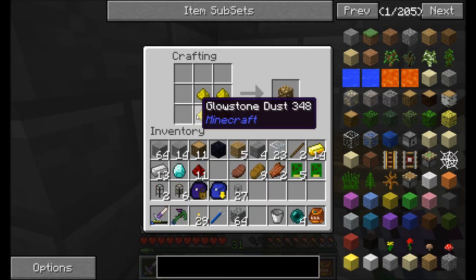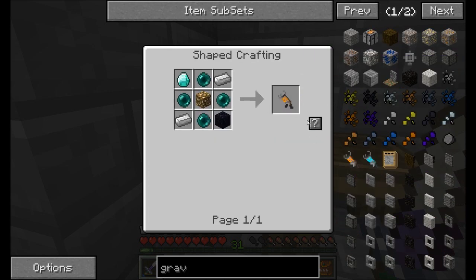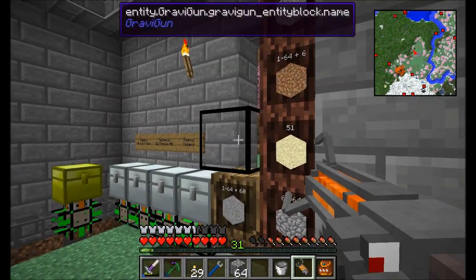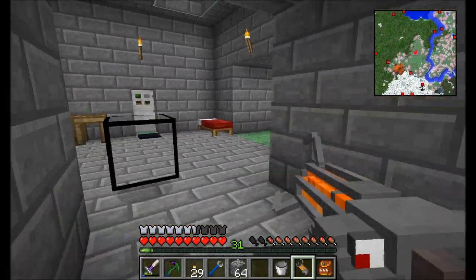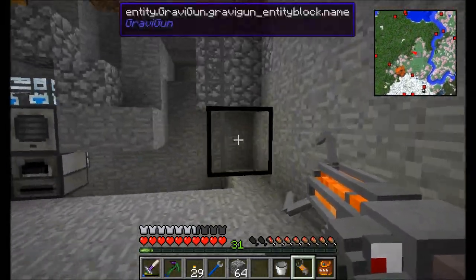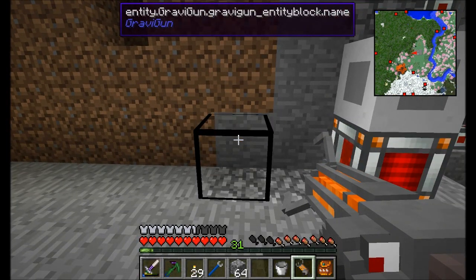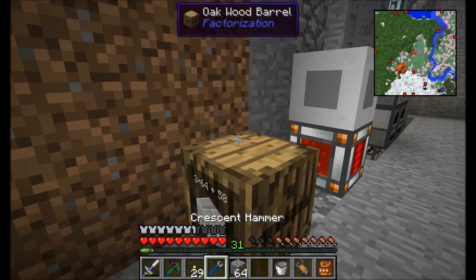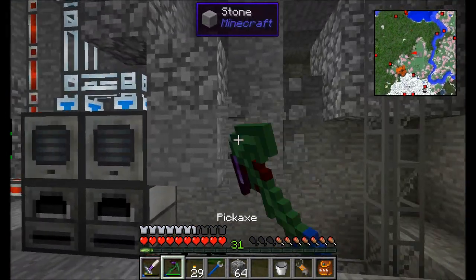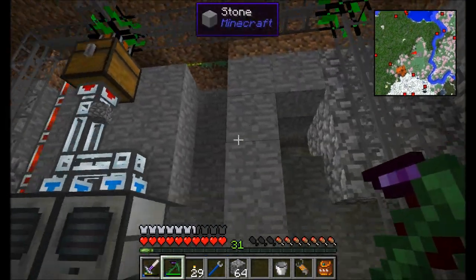Let's make ourselves a block of glowstone, and with that we're going to make a gravity gun. The gravity gun is a cool and useful item because it allows me to pick up items and carry them around like they were nothing. I'm going to bring this little thing down somewhere around here that will keep it out of trouble. Let me get the wrench out and rotate it to the correct direction. That looks pretty good.